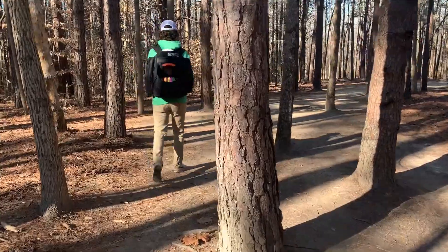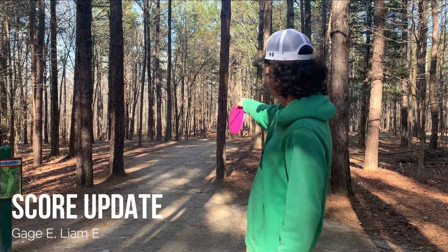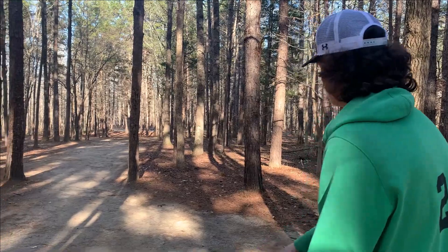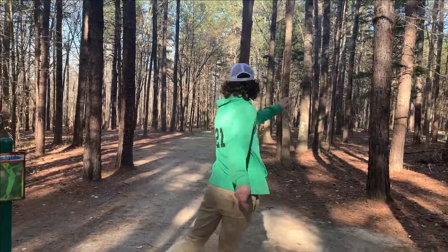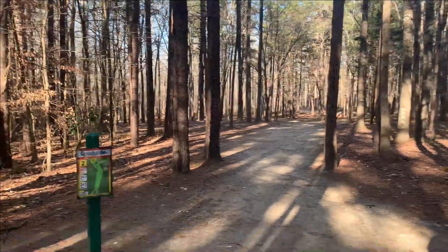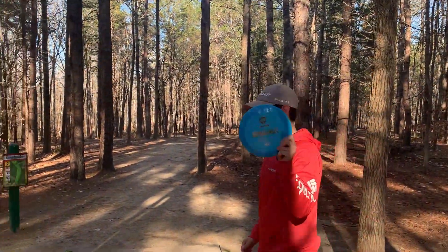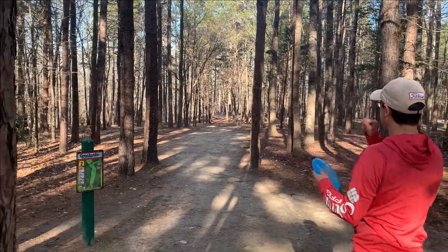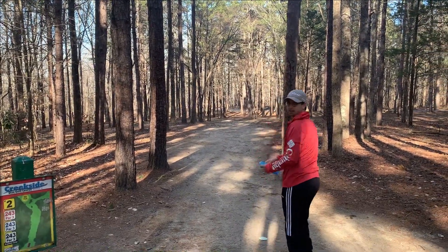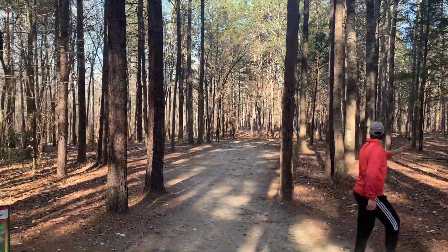We're going to do this challenge in six holes — holes one through six here at Creekside. Hole two is a par three, 250 feet. I'm going to go with the PD-2, throw it through the right gap — not really too hard, just enough to where I can skip and hopefully get it rolled to the basket. That was decent. I'm going to try for the same play with the Enigma. That's one way to beat it in, first time throwing it. Oh, that's money!